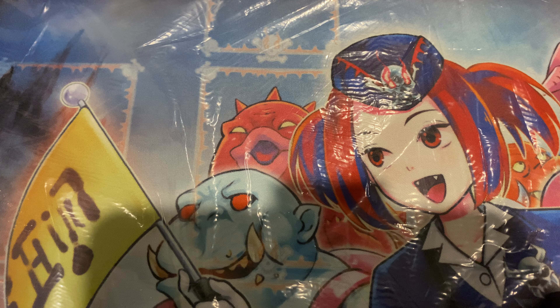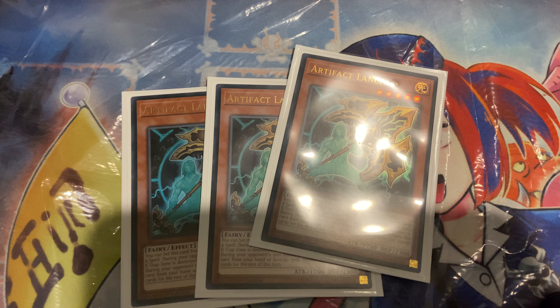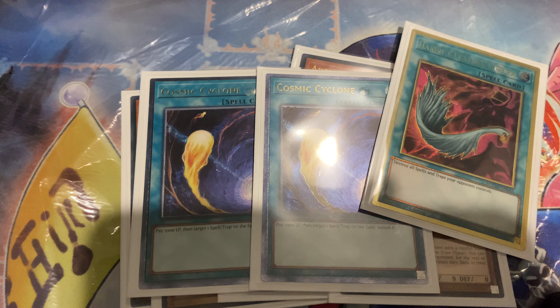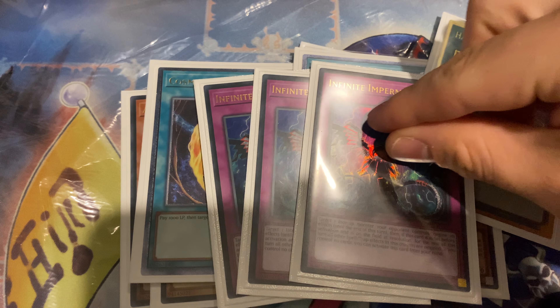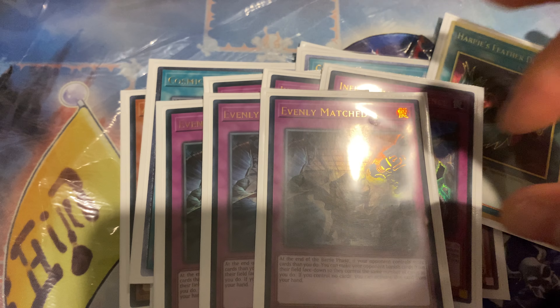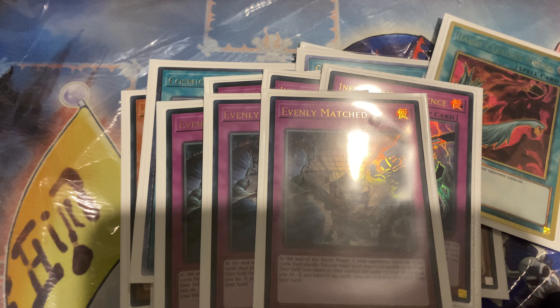On to the side deck - pretty simple. 3 Lancia, 3 Draw. I feel like these are the most impactful hand traps at the moment. Nibiru is probably a better choice over Lancia, but that's my opinion. 2 Cosmic, 1 Feather Duster because back row removal is always good, especially with Mystic Mine. Infinite Impermanence plays around Crossout Designator. And 3 Evenly because it's completely blows out the opponent.